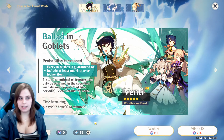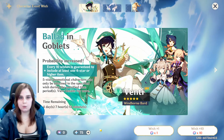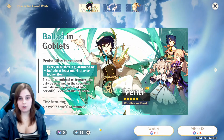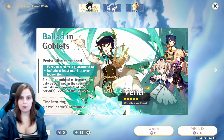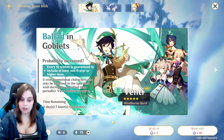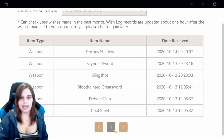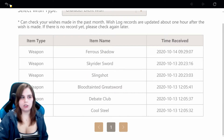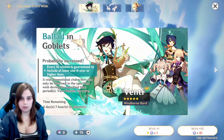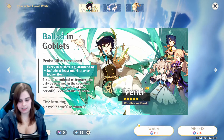With that amount of money I'm able to get 81 wishes if I'm not mistaken, and every 90 wishes I'm sure to get a five-star character. Since I'm using the Ballad in Goblets banner there's no five-star weapon, so I'm sure to get at least one five-star character because I've already made 36 wishes in this one. And every 10 wishes you're sure to get a four-star, and I'm already nine in I think. So it's 81 wishes anyway.